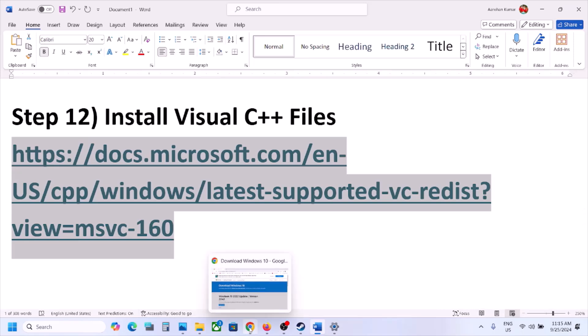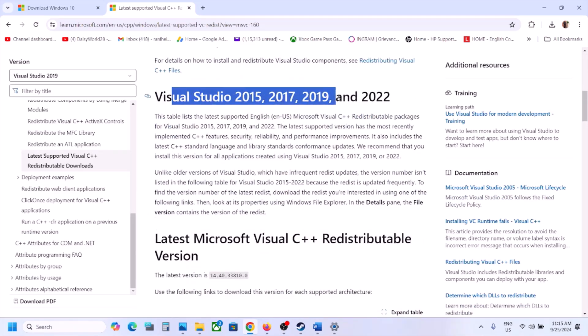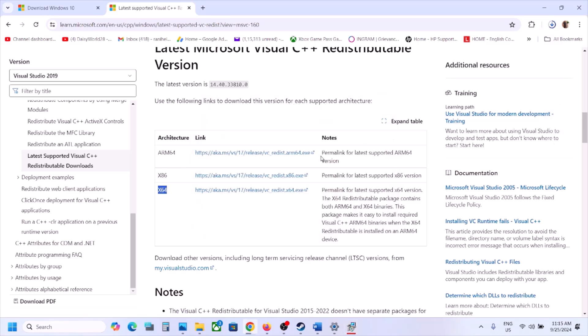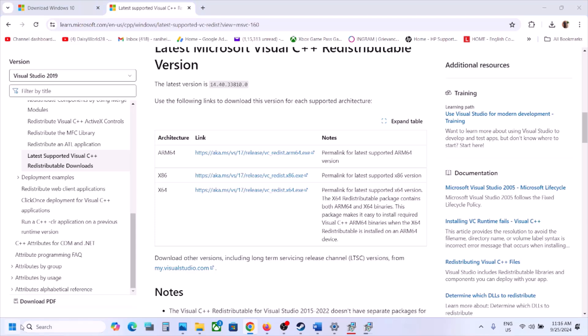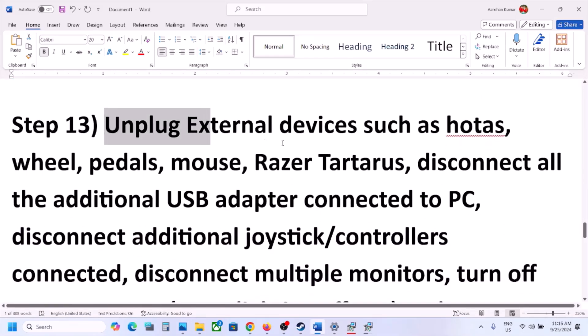The next step is to install the Visual C++ files. Copy the link from the video description, open it in a browser — it will take you to the Microsoft website. Scroll down to Visual Studio 2015, 2017, 2019, and 2022. Download the x86 version, run the exe file — if you see a Repair option, click Repair; if Install, click Install. Then download and run the x64 version the same way. Once both are installed, restart your computer. After the system restart, launch the game and check.